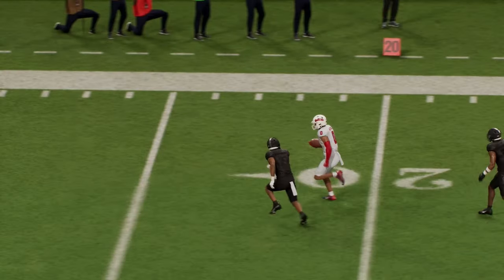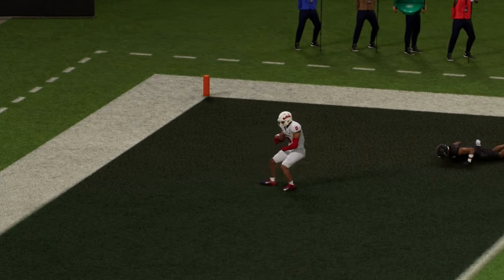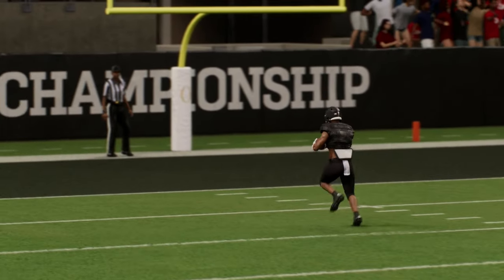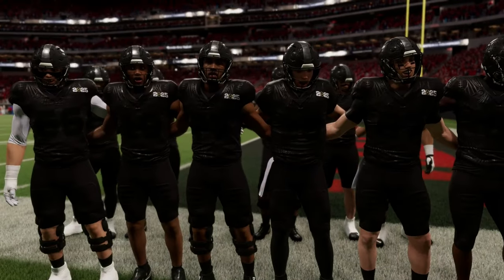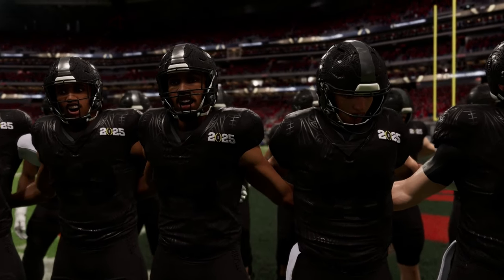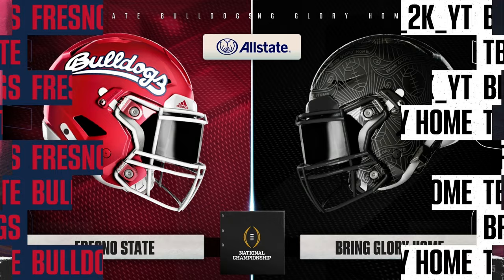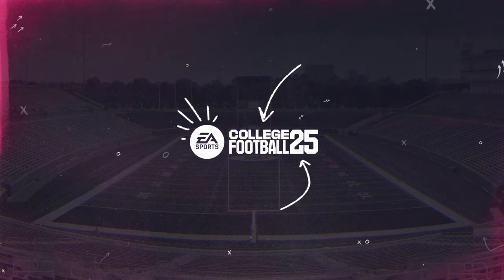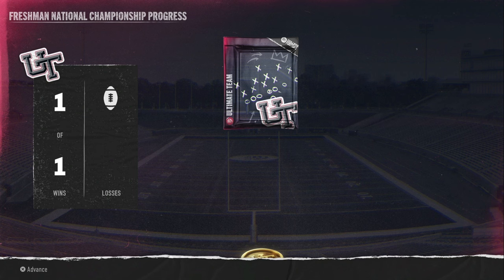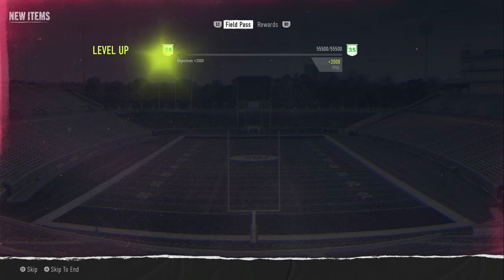We just finished up our National Championship game in the Freshman season, which we also got our final fourth Fumble that we needed. Once this cutscene ends, we'll be able to open our Natty pack from the Freshman season and our other pack. It takes forever to load out of a game when you win — they start dancing and all that stuff. It's cool the first time you see it, but every time after that it's just annoying.